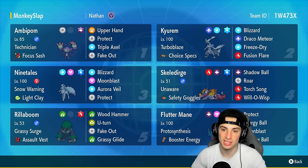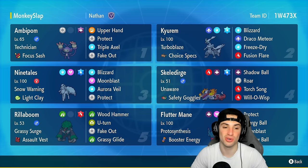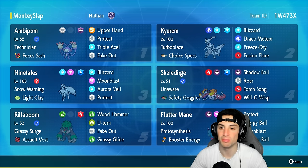Our restricted Pokemon on today's team is Kyurem-White. This Pokemon is super strong, especially paired up with Alolan Ninetales. This Kyurem has Turboblaze with Choice Specs as the item, Ice Tera type with Blizzard.